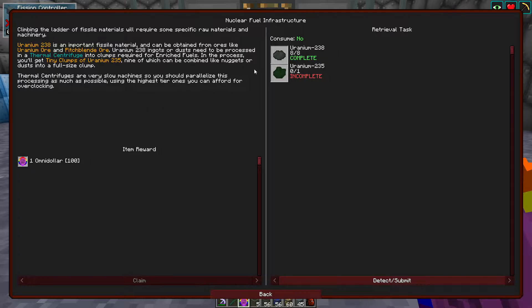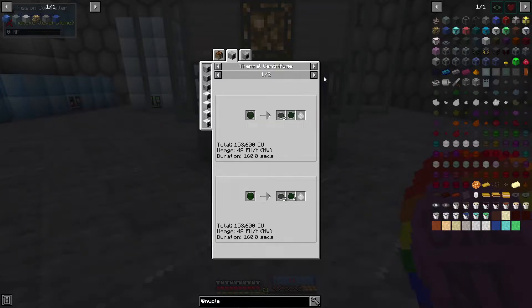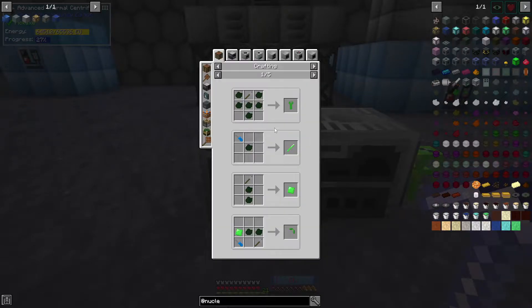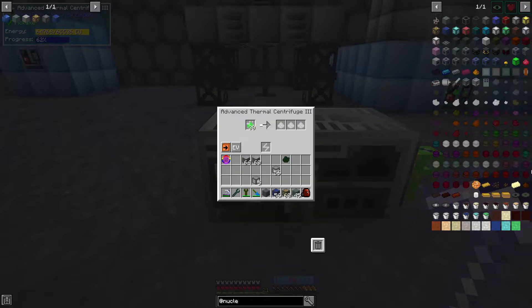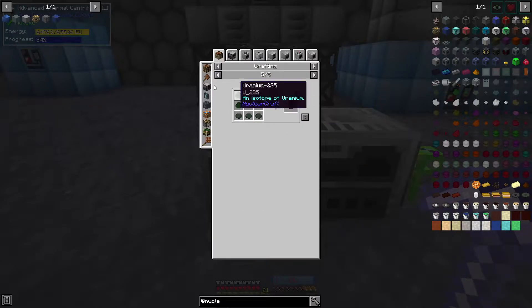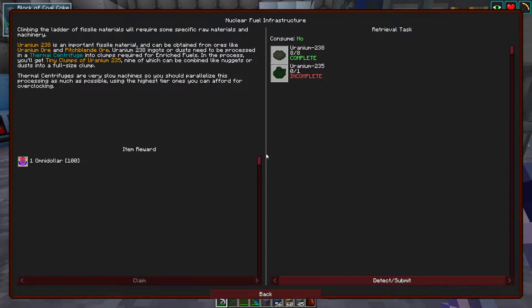So we need some uranium — specifically the 235 stuff. We're going to grab some U-235, toss it into a thermal centrifuge, and see what we get. There we go — uranium-235. Not sure why we need this specifically, but I'm sure we'll figure it out momentarily. So we have uranium-235, and we want a whole bunch of 238s. I think we have a ton of that, so it should be as simple as putting it in like this if we want this particular fuel type — I think that's what it's trying to get us to make.